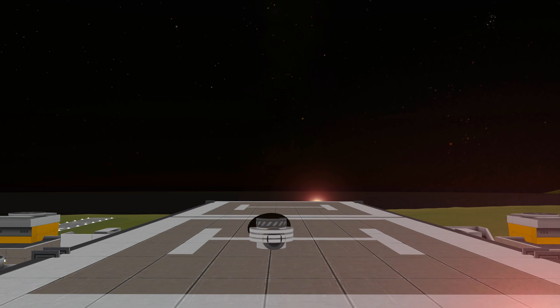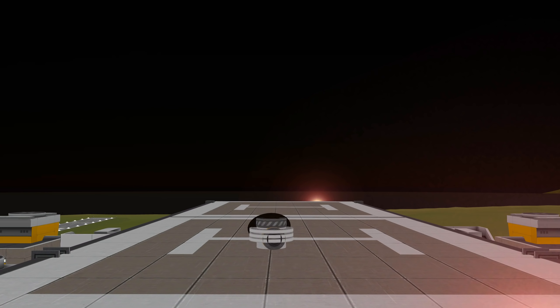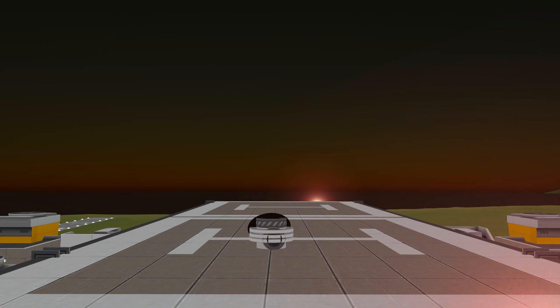We have gone to EVE and back using a single-stage craft that is lower mass than many other low-mass missions. These heat shield wings are truly amazing. While they do trivialize a lot of the game, I still think it's interesting to explore what they can do. Thank you for watching.